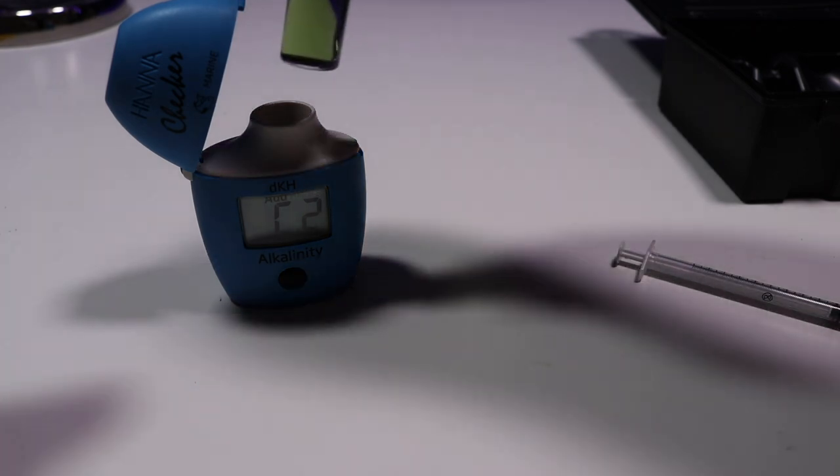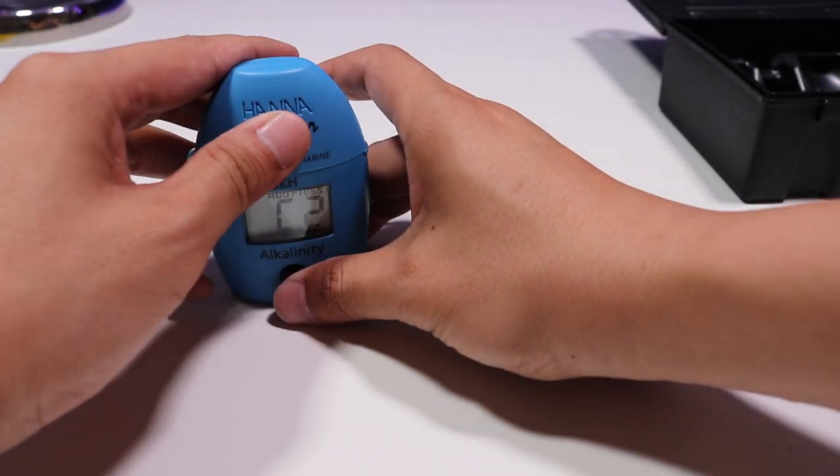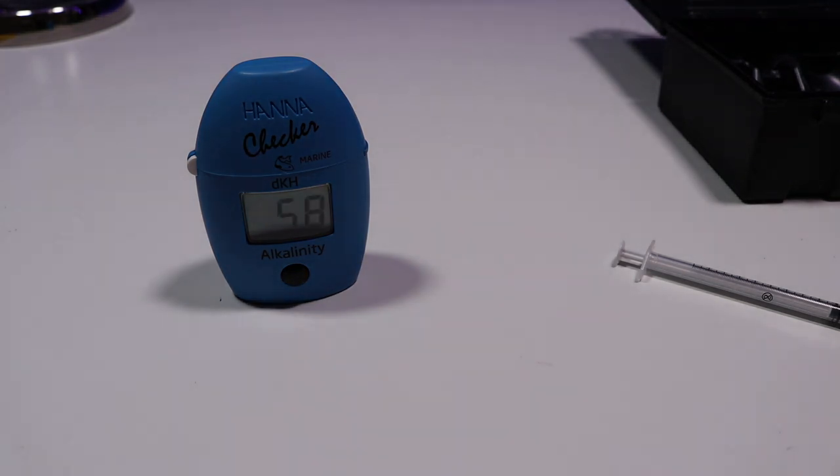Put it back in and then hit the button again. Very curious to see where my alkalinity is — holy crap, it's at 5.8! I'm going to do a big water change and see what's up. It looks so low — 5.8. I need to research online to see where it should be. I think it should be 8 to 12, but my alkalinity is 5.8, it's pretty low.